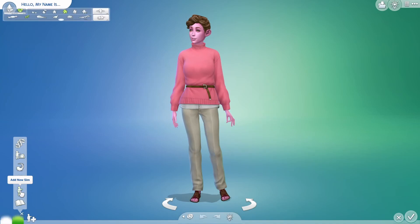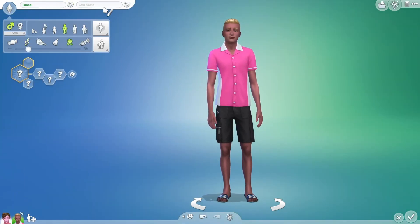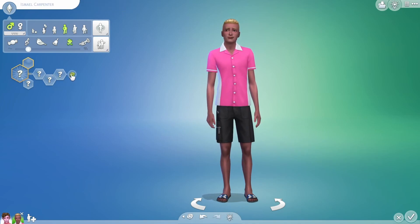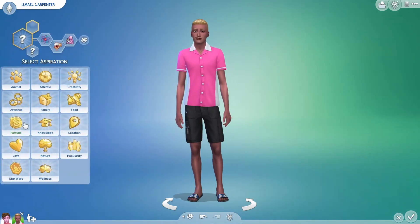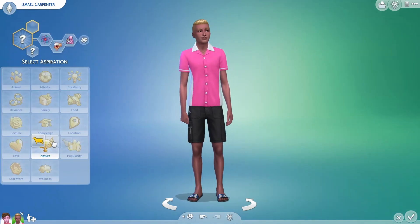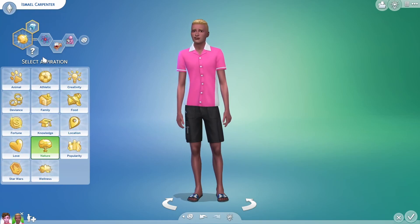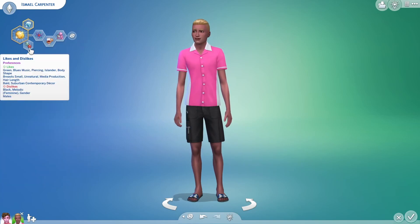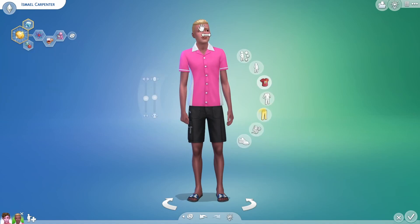Let us go ahead and make a male sim as well. This is our start sim — his name is going to be Ismael Carpenter and he is going to be a genius, a snob, and a cat lover. I'm going to give him nature and the curator as his aspiration. I'm also going to give him just random likes and dislikes — you guys can pause here if you want to read it.